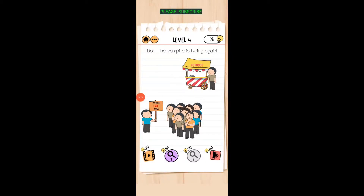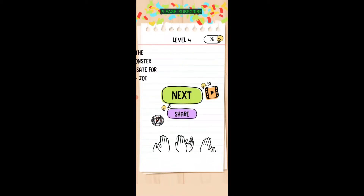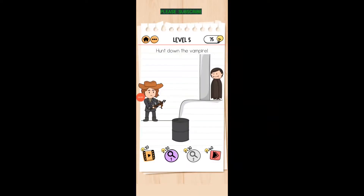The vampire is hiding in the dough. Where is it? To find the vampire, just move that fry from the sign over to the hot dog stand, then hunt down the vampire.